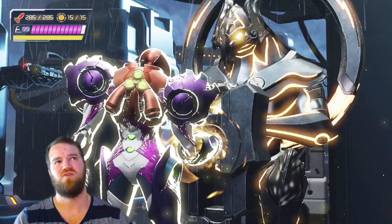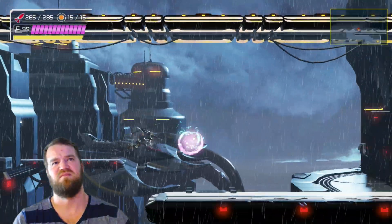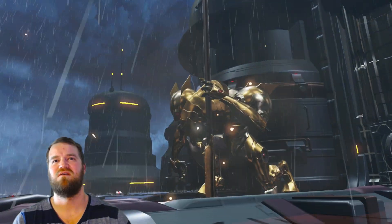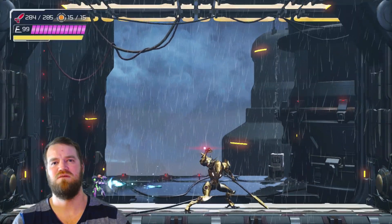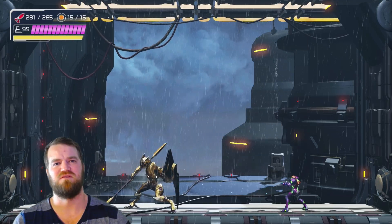There he is in the background giving himself a little introduction. We have a cut scene where the golden Chozo Warrior is going to come here. What we want to do is get his shield away from him — that's going to make it a lot easier to defeat him.